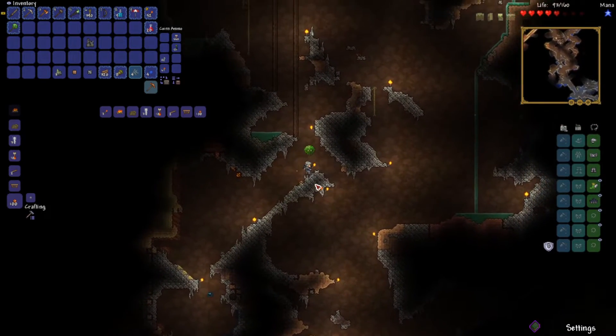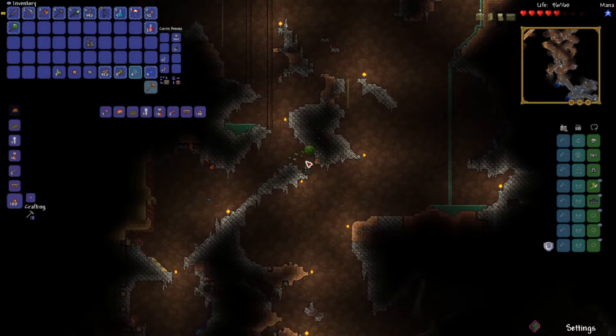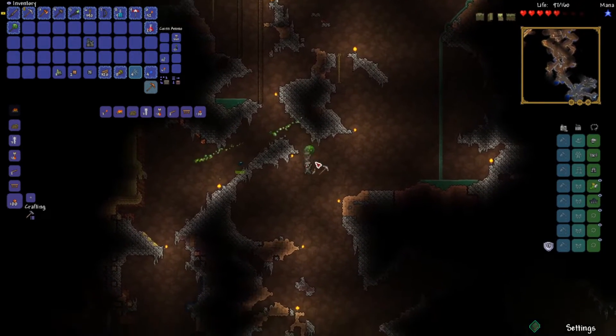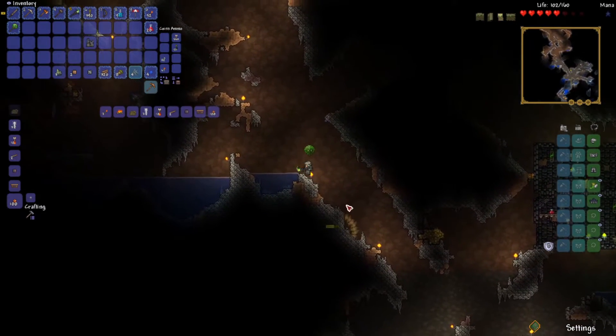We're going this way — we're trying to get back down to where we were. A tomb crawler. Hooray. This could be very interesting — that does a lot of damage to that guy. Can I kill it, please? Don't make me have to run all the way back down here because of this thing.